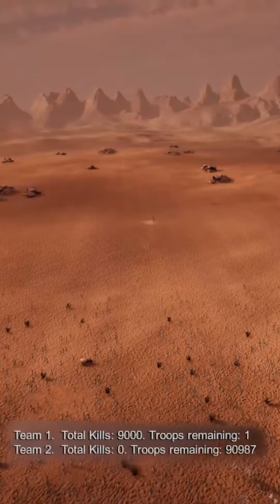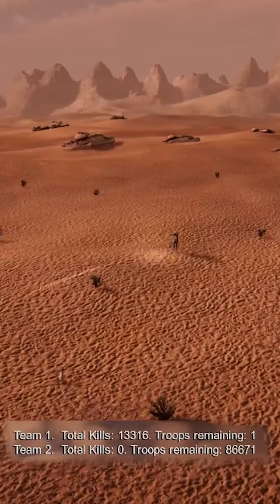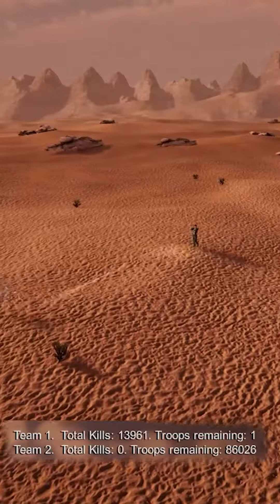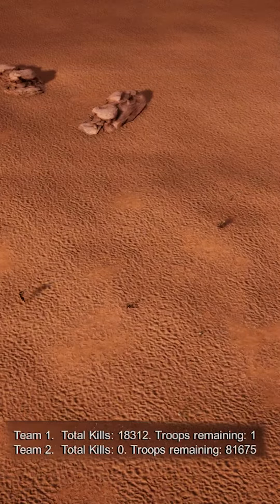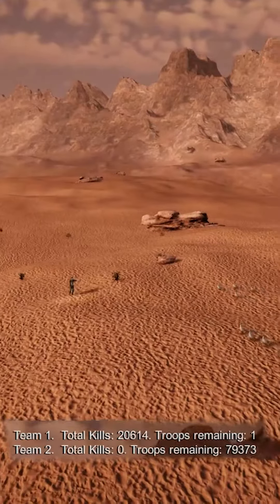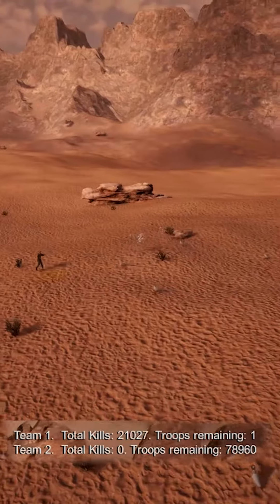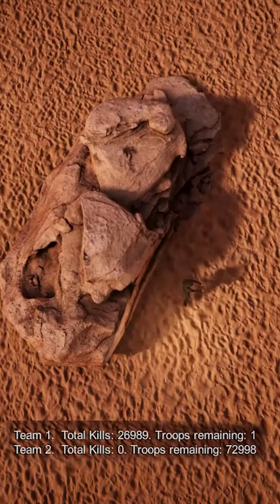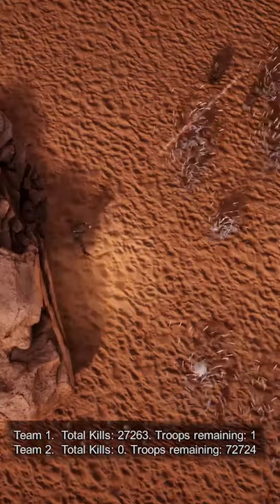We've got the kill counter up. This backup strategy of his is just paying dividends — he keeps backing up. Anytime they get close, you can see he just nails them and keeps moving. They are only a little bit faster. They get caught up on a rock. He makes some good cutting lines for his high-caliber rounds, and this just keeps going on and on. Here's where he messes up — he actually gets caught on a rock. But you can see he's doing great.